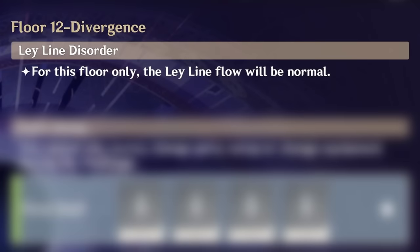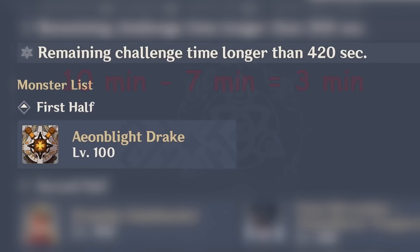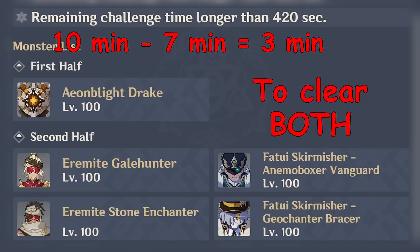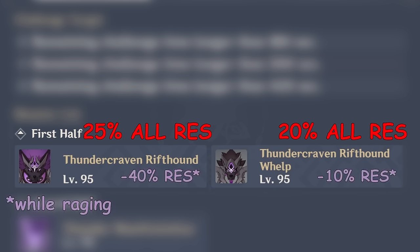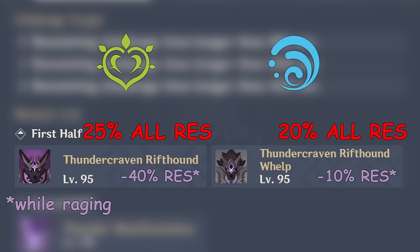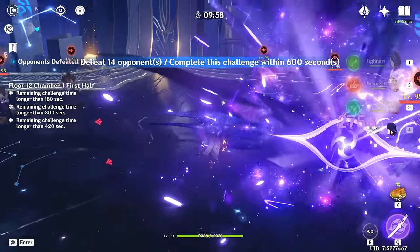Floor 12 is a good example of poor level design — it's hard just because enemies have a lot of HP and you have tight time limits, so yes, you have to reach a certain power level to make it in time. But power is not everything. The first chamber starts with constantly spawning Rift Hounds, and they are only weak to Electro damage, so boost it to the max. You can add Dendro for Aggravate and utilize the Blessing bonus, or Hydro to boost your swirls due to Electrocharge specifics. And yes, you do need those swirls — bring all AoE Electro damage you can get.